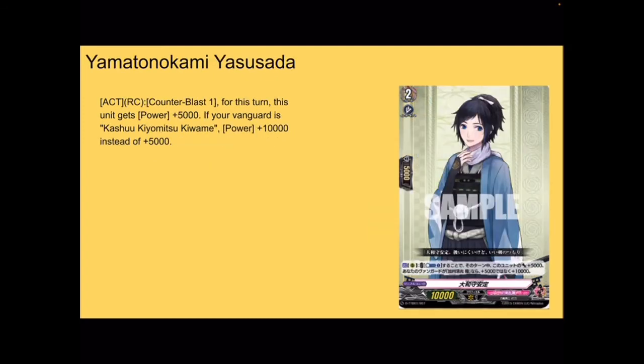Next up, we have Yamatono Kami Yasuda — 10k base, 5k shield, grade 2 intercept. Act rear guard — counterblast 1. For this turn it gets plus 5k power. And if your vanguard is Kashu Kiyomitsu Kiwame, plus 10k power instead of plus 5. So it's a guaranteed plus 5 for a counterblast, and then you get another plus 10 just by having the main grade 3 on vanguard — which you're guaranteed in standard. So it's a helpful grade 2 that can get you power.